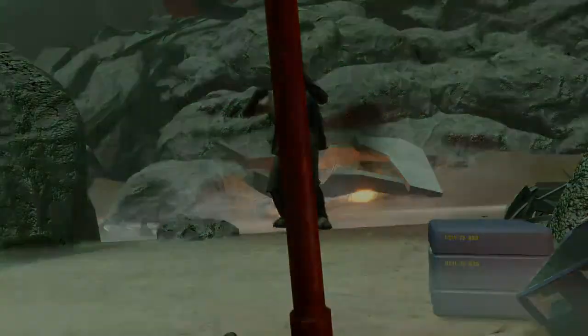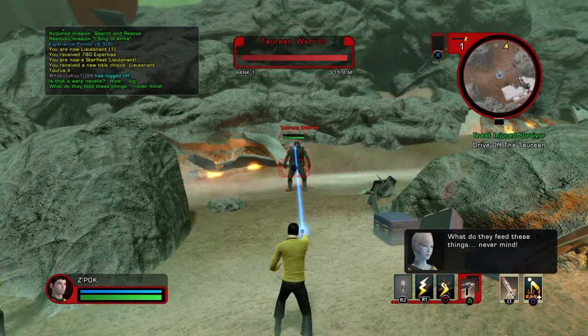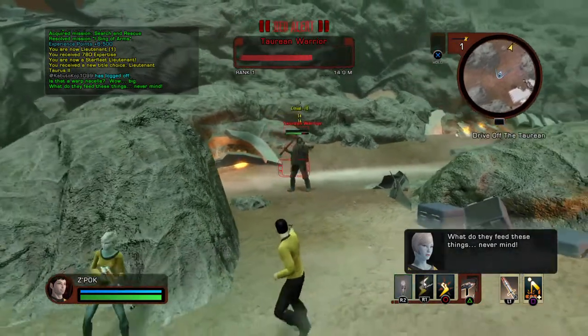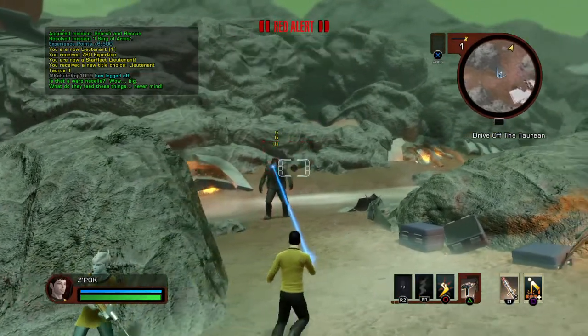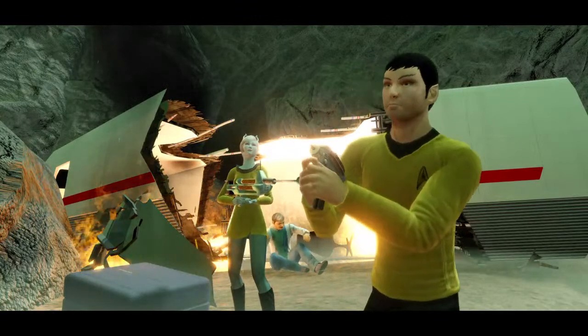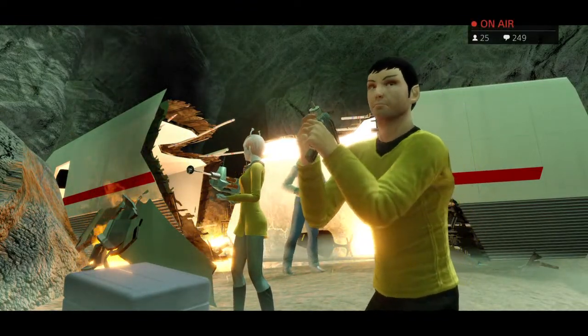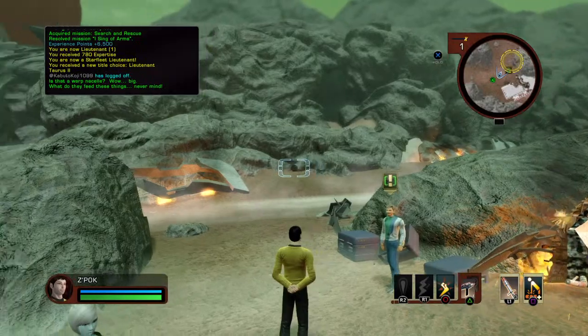First red shirt spotted! Combat begins with the Taurian creatures. Getting hit from behind a rock — that was pretty mean.